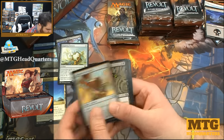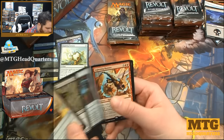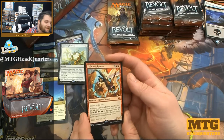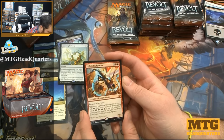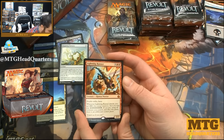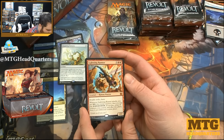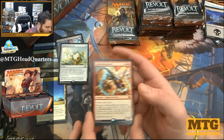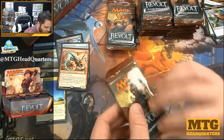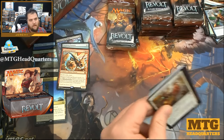Unearthed Express — cool art, it's like a rhino train. Foundry Hornet, Pacification Array. Our first mythic: Lightning Runner — five mana, two-two with double strike and haste. Whenever it attacks you get two energy, then you may pay eight energy to untap all creatures you control and there's an additional combat phase. In a red-green energy build that can be pretty spicy — it is five mana, but with haste and double strike.